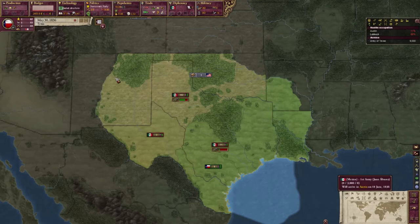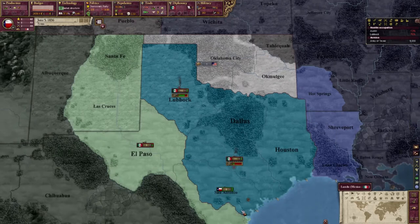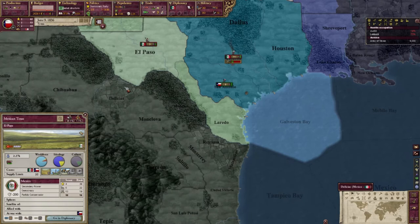I'm going to start by unpausing the game so the Mexicans can go ahead and do their thing while I get back into the swing of things. One of the comments last time was that I needed to switch my map mode to the political map mode down in the lower right — shortcut is W. That looks a lot better. I can actually see what's mine, and it's good to know they haven't taken El Paso, and I've got a core on it.